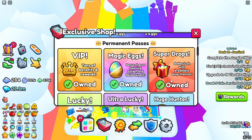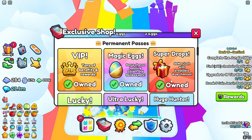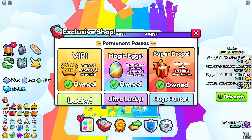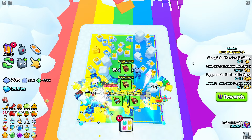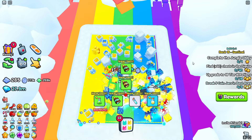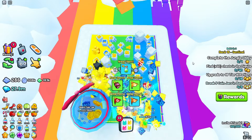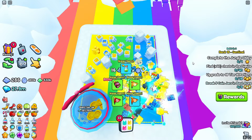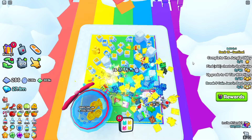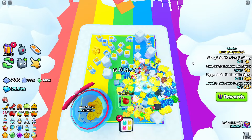The Super Drops game pass, if you buy it, gives you better luck with breakable drop chances, so you're more likely to get the lower half and upper half of the secret door key. However, even if you don't have this, you're still going to be able to get the new keys — they'll just be a bit rarer. If you grind overnight you're probably going to get a couple of these pieces so you can use them for the secret areas and get bonus rewards.